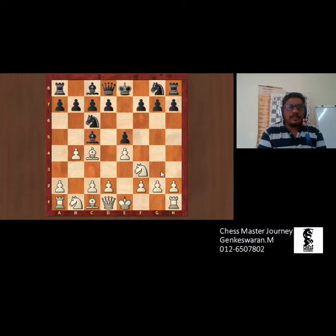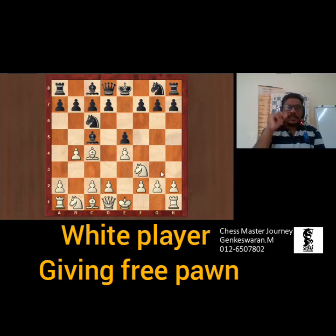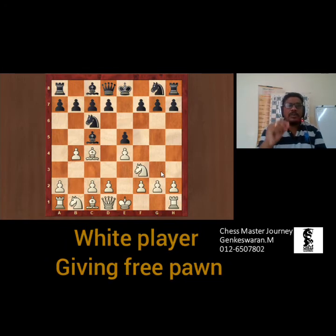Some of the students were playing against overseas students. I got to see that the overseas student was playing B4 and they were taking the pawn. From the Giuoco Piano, eventually after B4 the entire game changed its name. Is it a free pawn? Why is white giving a free pawn with B4? That is the question. Why suddenly the white player gives B4?